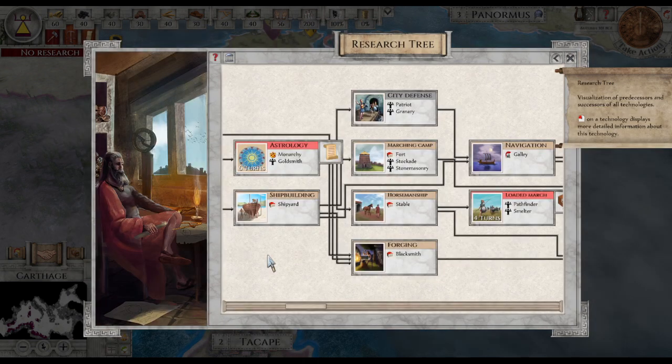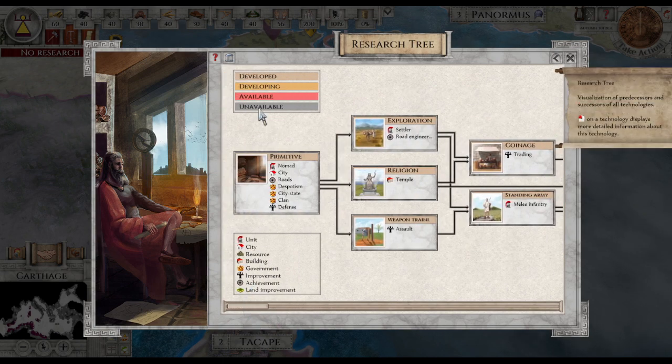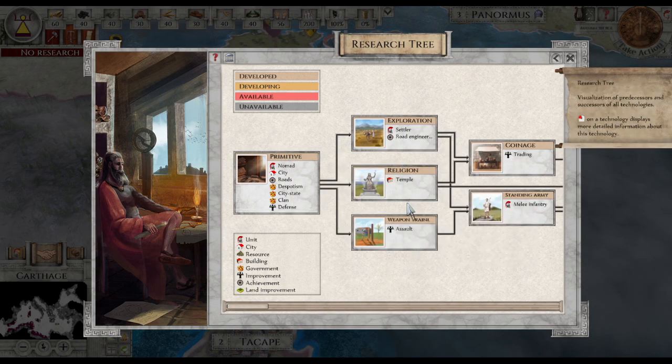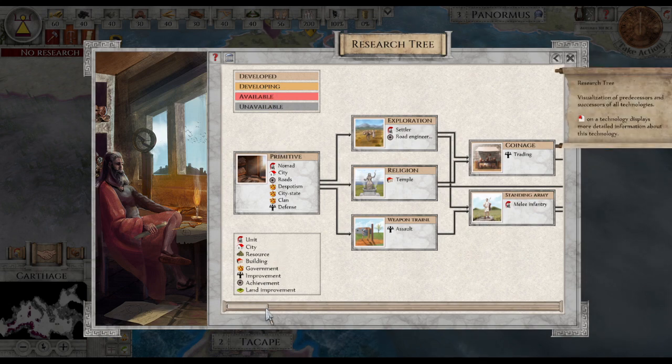Not research or anything. I think we want to go back here — just this explanation there. Developed. So the one with that is already developed. Developing. Available. Unavailable.